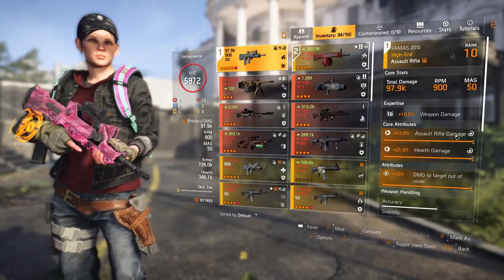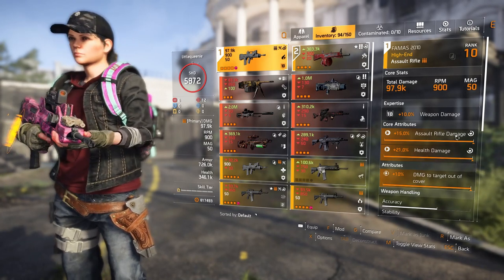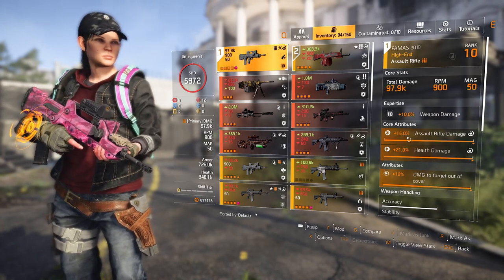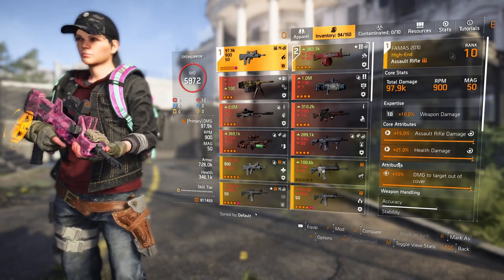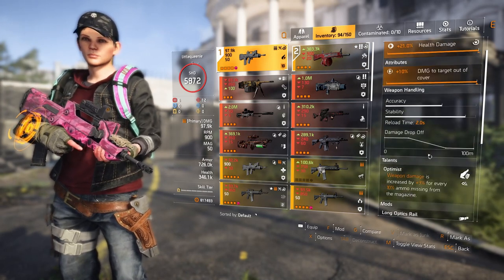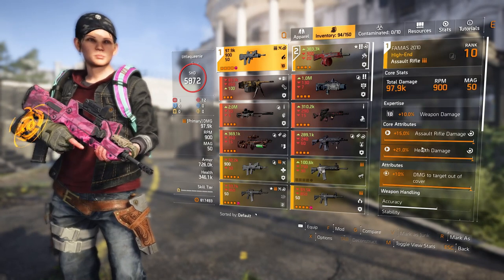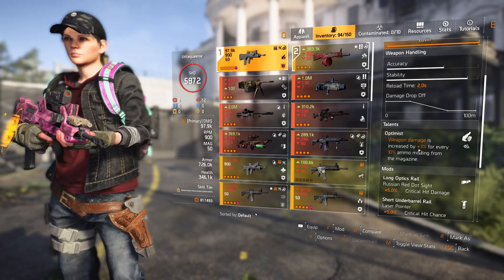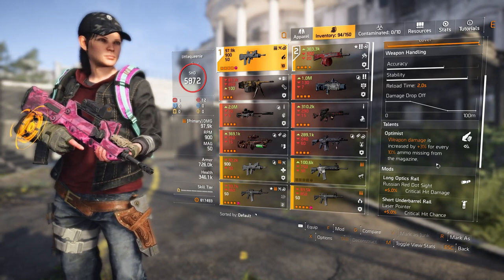The Famous I use has got Optimus on it — as per normal I go AR. It's got 15% assault rifle damage, 21% health damage, and 10% damage to targets out of cover. Optimus's weapon damage is increased by 5%, plus 3% for every 10% missing ammo from the magazine.